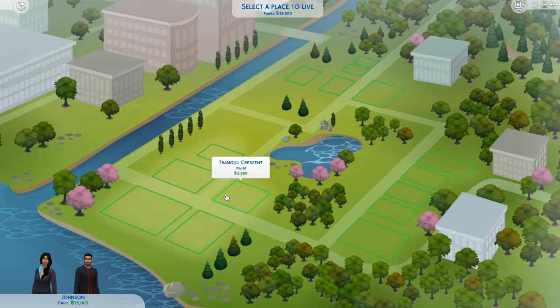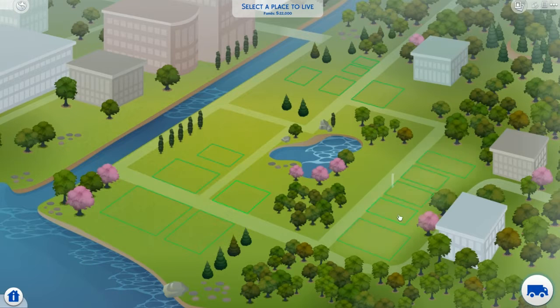If we go to Tranquil Crescent — it's 30 by 30, that's 900 square feet, and that's 2,500 Simoleons. I think I want to do Tranquil Crescent. Let's do it — let's move in!